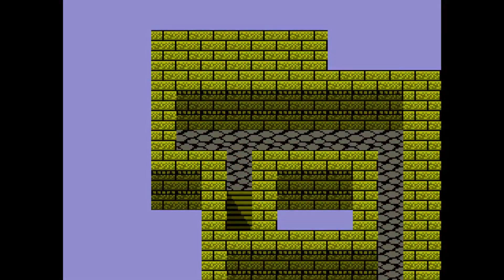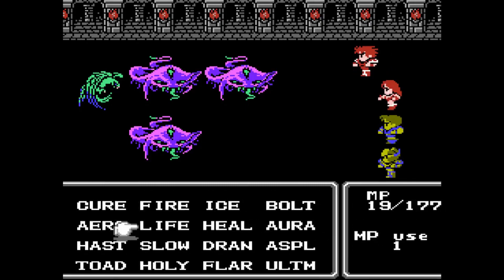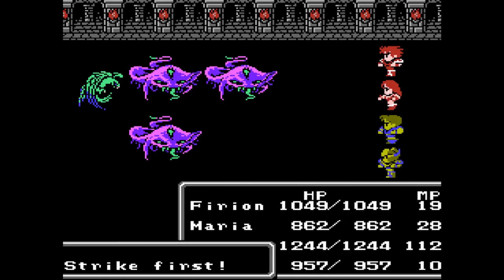In which case we just have a straight line, and the first encounter is a Coctus and three flying rays. Alright, this isn't terrible, but I do need to use some Osmose. May as well do it again with Maria. Guy and Richard can nuke them.